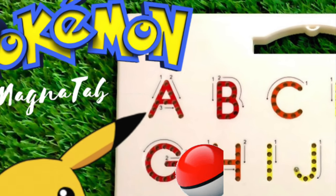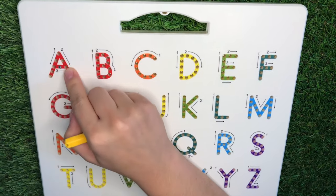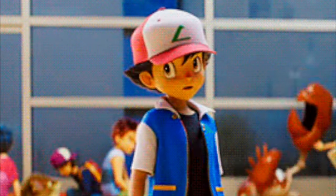Who's that Pokémon? A is for... He's not a Pokémon, he is Pikachu's trainer. His name is Ash. A is for Ash.